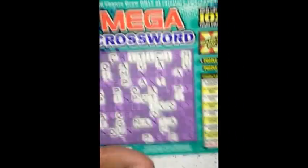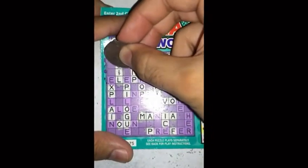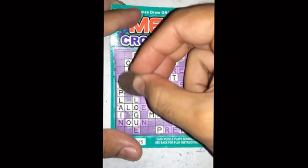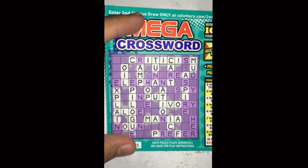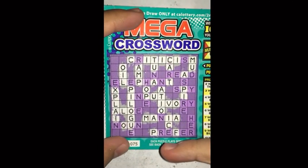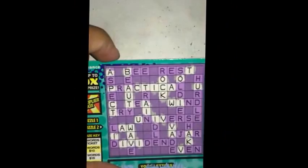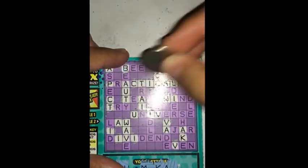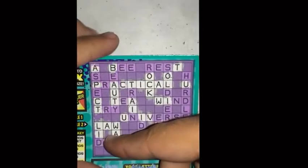There's an L. Let's see what we get here. With that L I'm able to get at least one word here, but I need more than that. That's it for that — so I got one word on that puzzle. Now on this one, also one word — I got the word LAW right there.